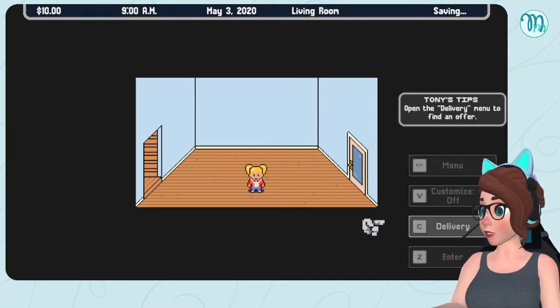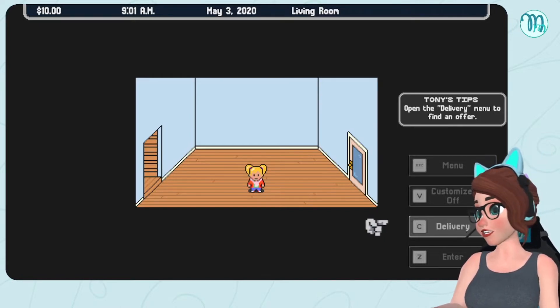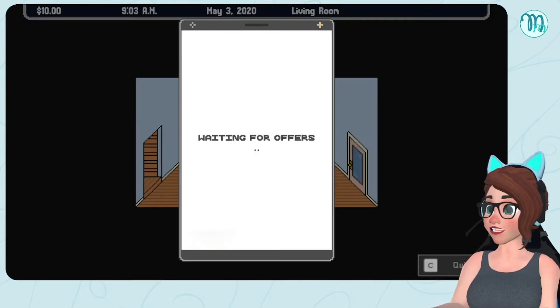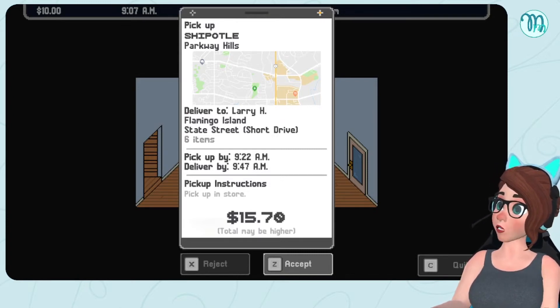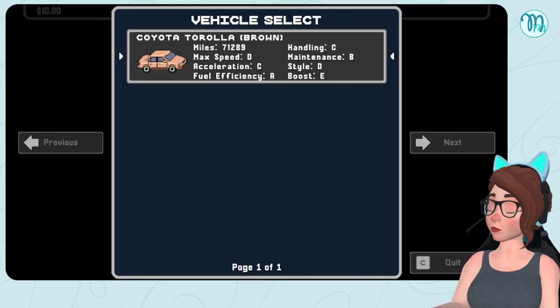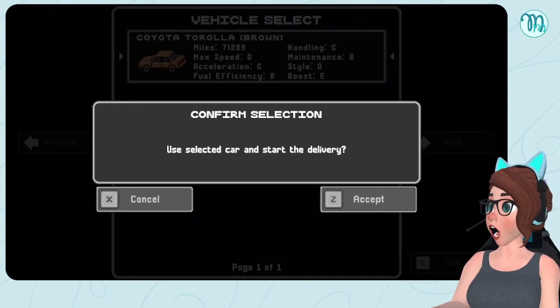That was way more epic than I thought it was going to be! Let's check the controls. I use these buttons and Enter for a lot of this stuff. It wants me to open the delivery menu. This is our phone — pick up Chipotle in Parkway Hills, delivered to Larry H on Flamingo Island, Slate Street. Short drive, six items, need to pick it up by 9:22 AM and it is currently 9:06. We're gonna get $15 total, maybe higher because they can tip us. Our only vehicle is a Coyota Trolla in brown.